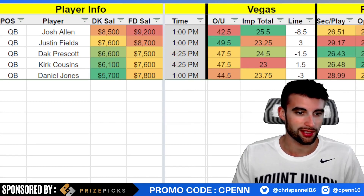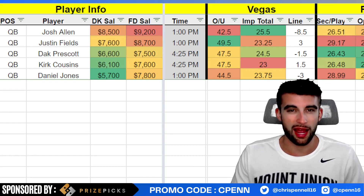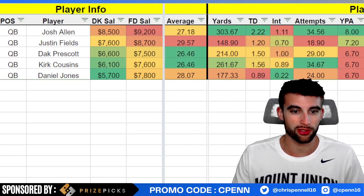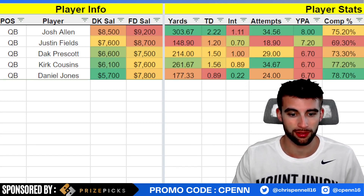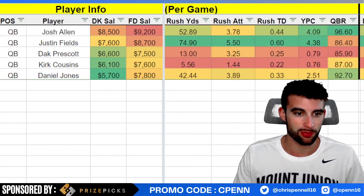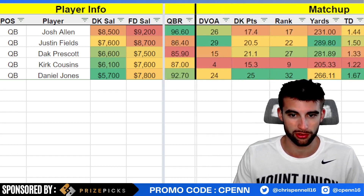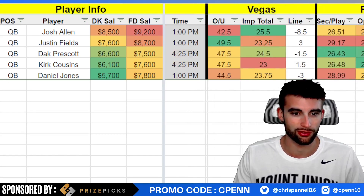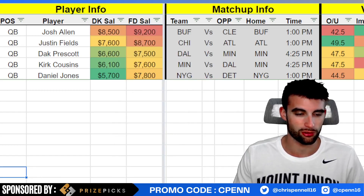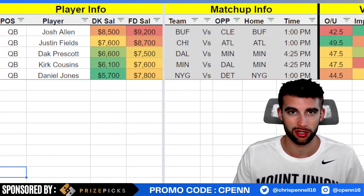Justin Fields at $7,600 is going to be your cash game quarterback. The past two weeks he's gone absolutely nuclear — two weeks in a row with a 60-plus yard rushing touchdown, absolutely insane. On the season we're sitting at 75 rushing yards per game, 0.6 rushing touchdowns, 4.4 yards per carry. He gets a great matchup versus the Atlanta Falcons — 29th DVOA versus the pass, 22nd versus opposing quarterbacks, allowing 300 passing yards per game. The 49.5-point over/under is the highest on the slate. He'll be the highest-owned quarterback, which makes a case for fading him in tournaments, but the same could have been said last week.